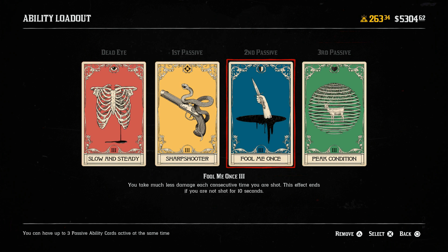You're going to have high DPS because you're using a Carcano rifle, and the Sharpshooter card is also going to give you more damage because you're looking through the scope. This is a great build so far.